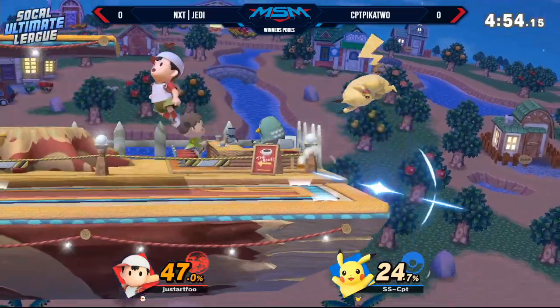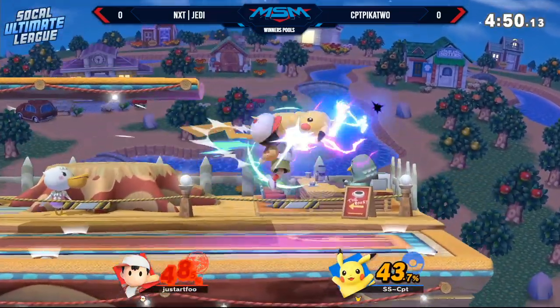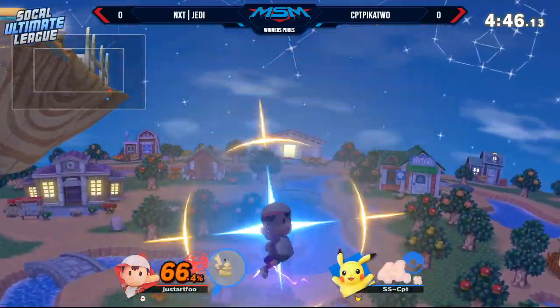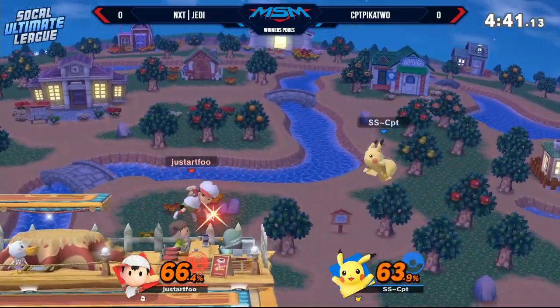And he has him off stage. But Jedi able to get back. That's kind of where Pikachu's been getting all of his mileage — as soon as Ness is off stage, it's go time. The drag-down Nair, but he wasn't in the right position to get that follow-up he needed.